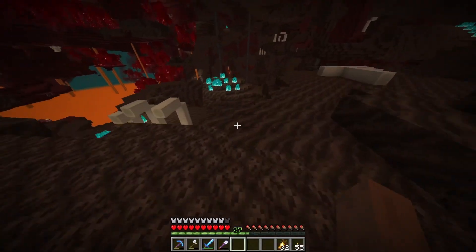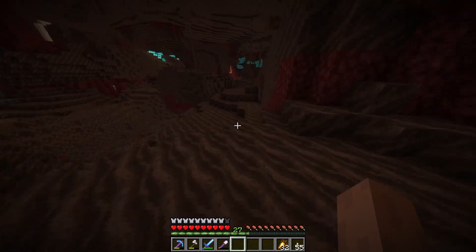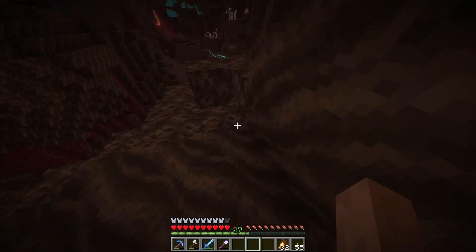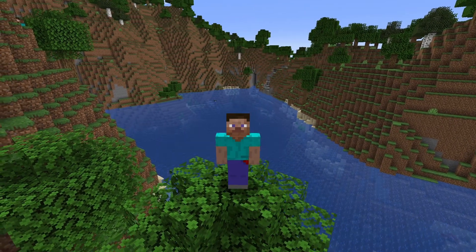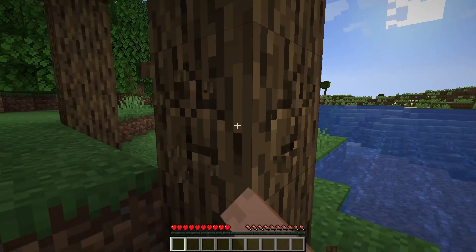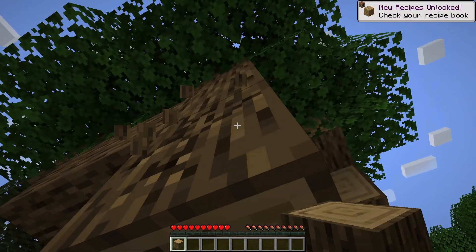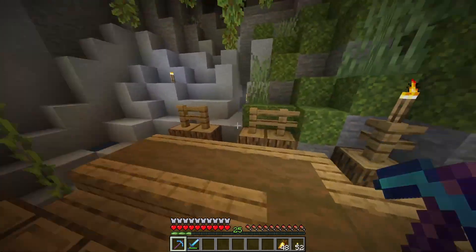So what does Redstone do for Minecraft? I've gone over some of the stuff it can do, but how does it affect the game as a whole? I think the most important way it affects the game is that it increases the scale. Think about how you interact with a brand new world — you punch trees to get a couple planks, kill some cows for their food, mine a handful of iron. You're making ends meet with what you have. Now think about what your world looks like 100 hours in.